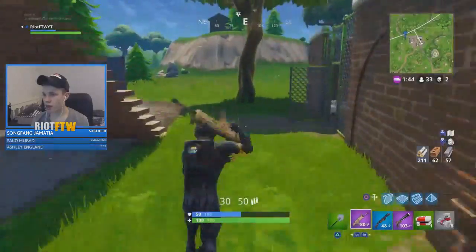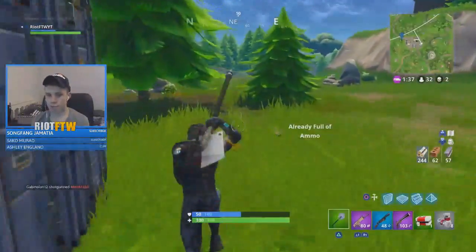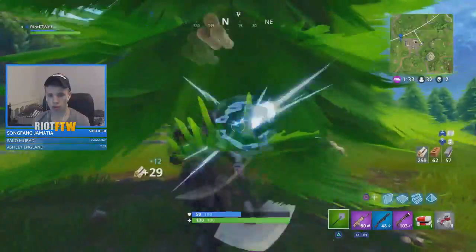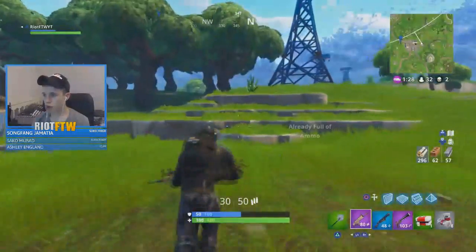There we go — that is me getting a legendary gold SCAR from a vending machine. You can do this for yourself in any Fortnite game you play, or get the RPG as you've seen in other clips. Literally like I said: land anywhere quiet, get yourself the materials you need quickly, find the best vending machine you can, go down there and pick yourself up the SCAR or RPG.